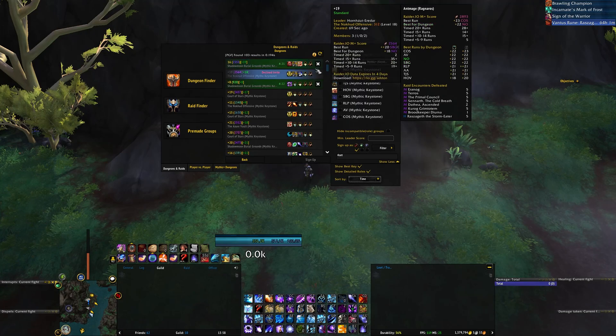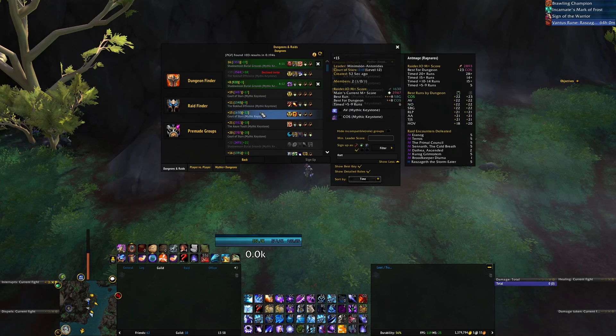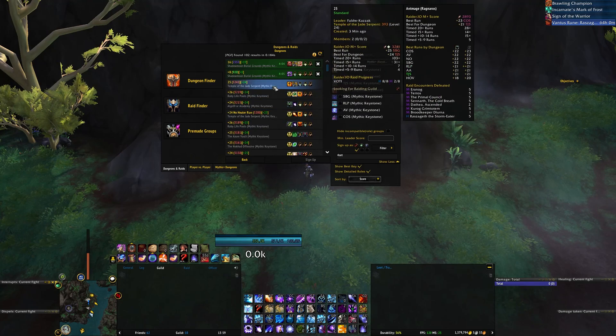After that, sorting is based on whatever configuration you have set. Currently it's configured to sort by time, so all the more recent groups will end up at the top. You also have the option to sort by score, so the highest leader score will end up at the top.